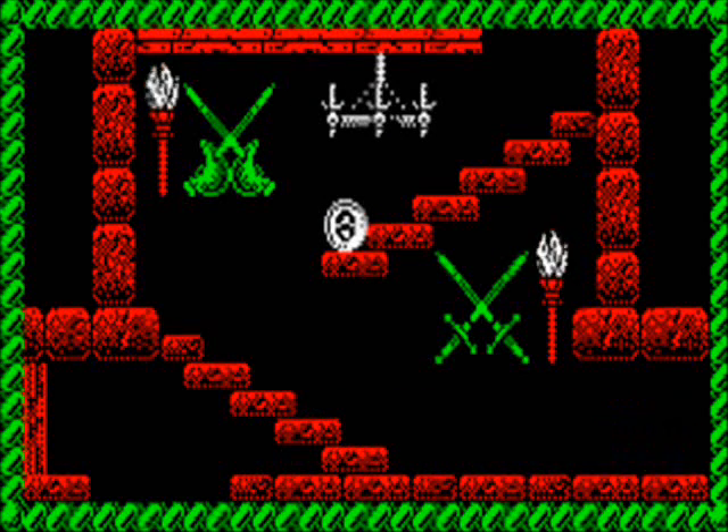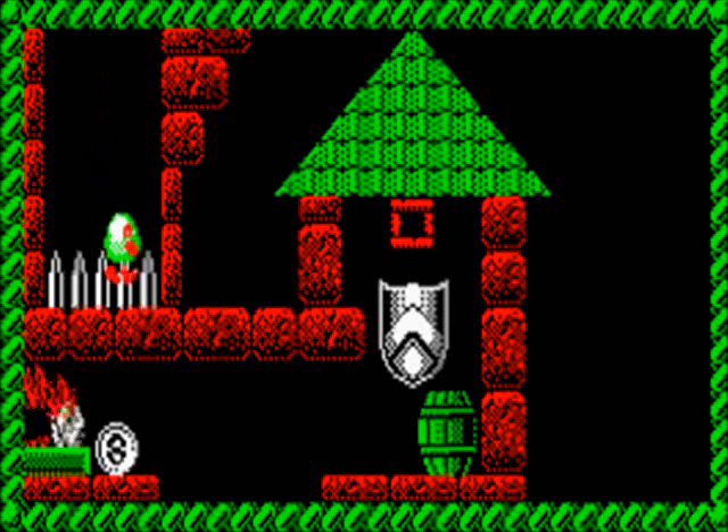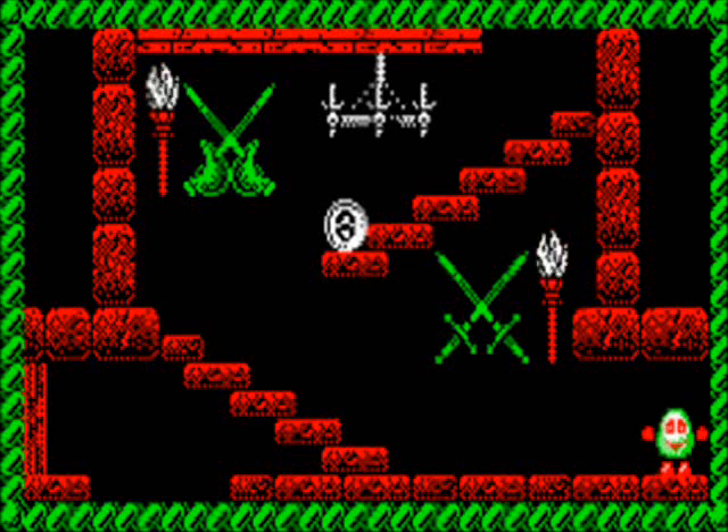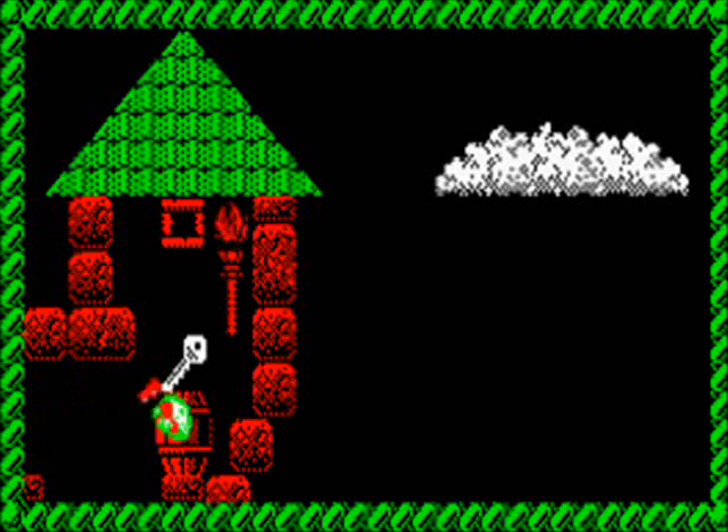Now we're at the top of the stairs. We're going to press on to the right and fall in a pit onto some daggers and die. See what I mean? This game is horrible. This time, we'll jump to the right, get ourselves a shiny gold key, and head back to the left.